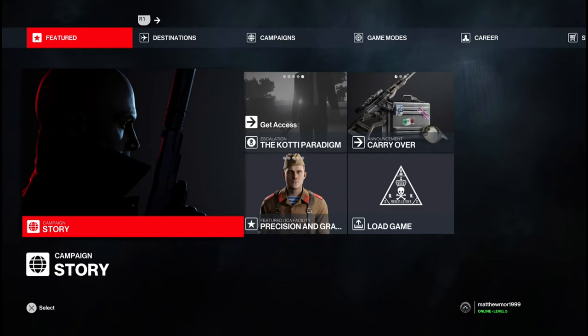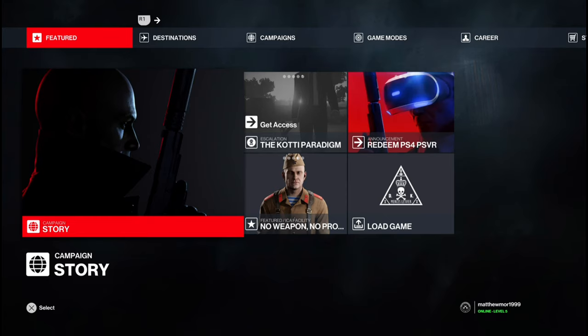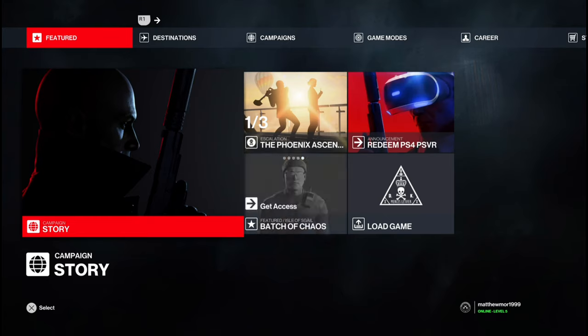What is up guys, Matt from Skullbusters. Today we are on Hitman 3 and this is going to be a trophy guide called The Creative Assassin. What you have to do is complete a contract creation tutorial.